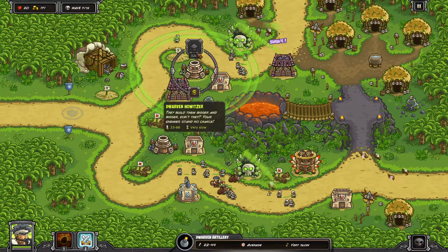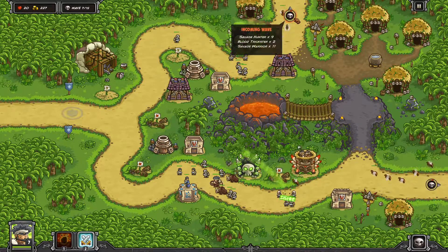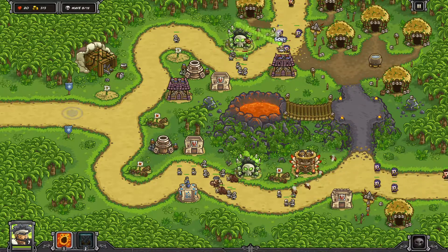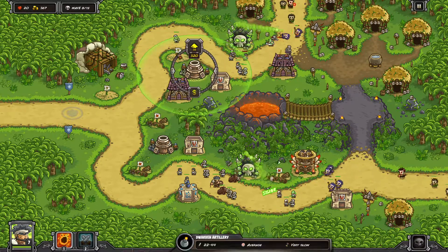I want to try and show off the new tower. I was thinking of putting both of them here — getting two of them and placing them there. They're also very good anti-air towers, which is rare for an artillery unit, but these ones are.